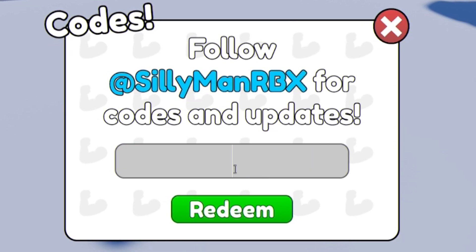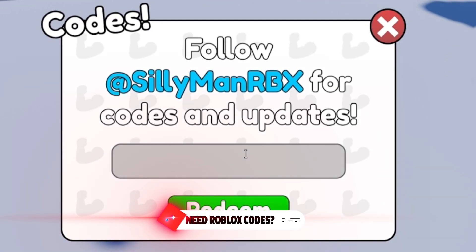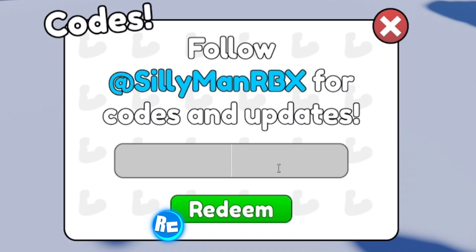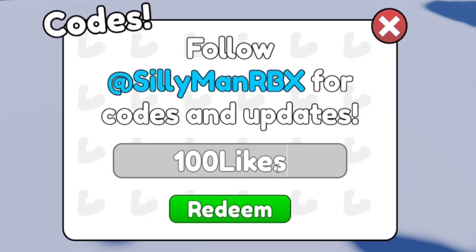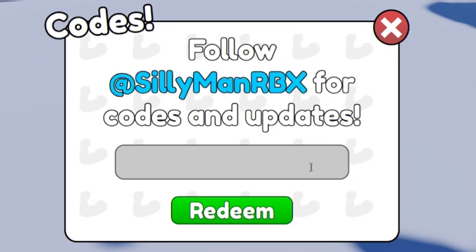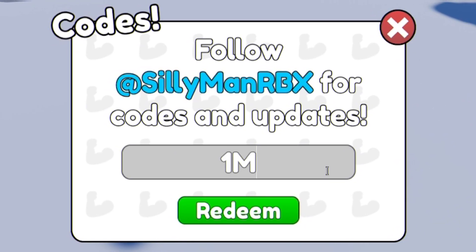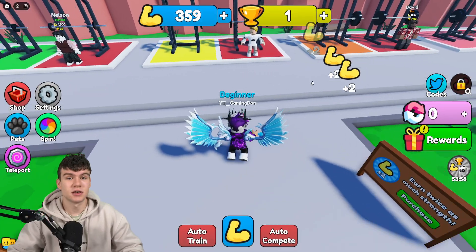The code 'release' was supposed to give 1,000 strength. Also try the code '50kfavs' — hopefully that one works. Another code that might be working is '100likes', and after that try '500likes'. Finally, you can try the code '1mvisits', and that might be our last code today.